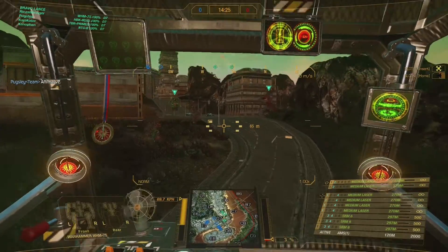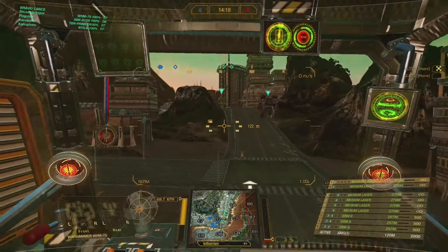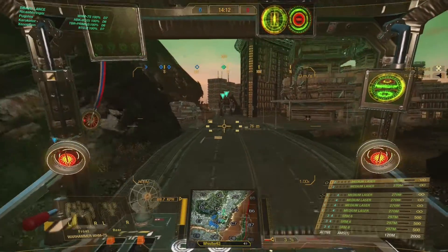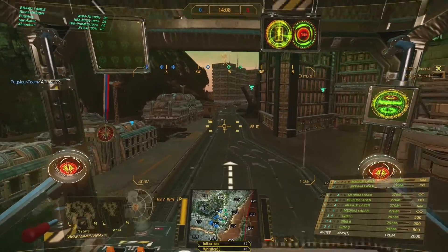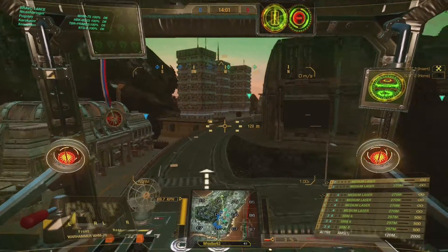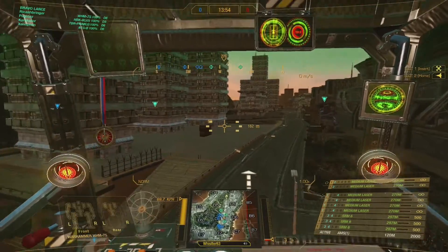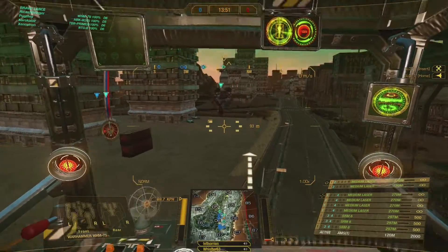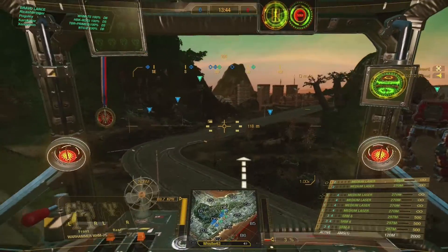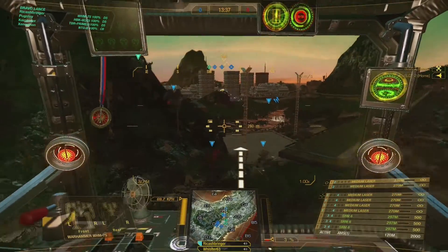Copy that. Lights are told to swing out far right and come into the buildings from the far end. The assaults are going into the tunnel, and the mediums and heavies are coming around the edge of the tunnel to hit them there. Lights are going to come up from the far end on the water to clear anybody that might be hitting us. I'm in my Warhammer 7S. Heavies and mediums need to wait for the assaults to get to their point in the tunnel, and then we can all make our push. There's a reason they call it the tunnel of death.